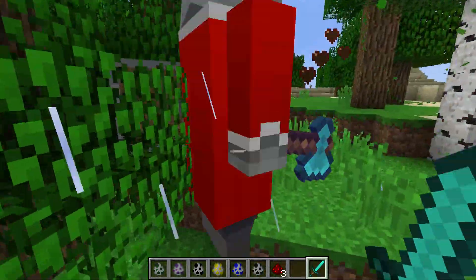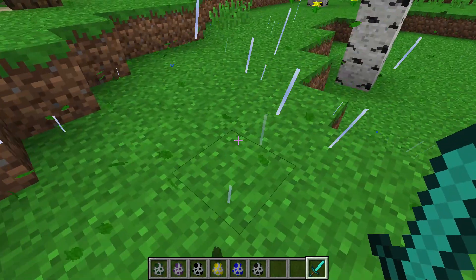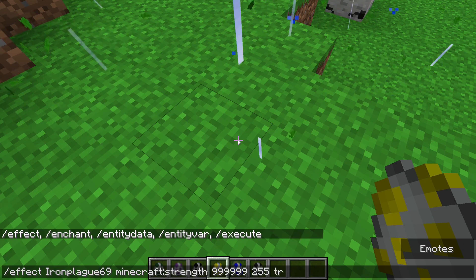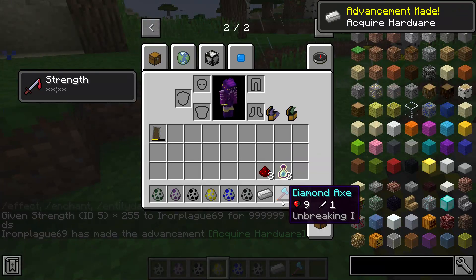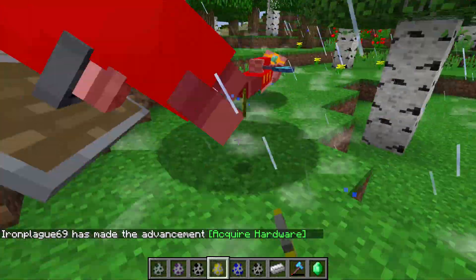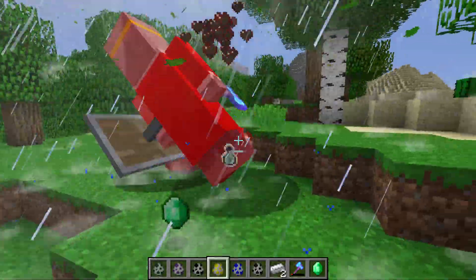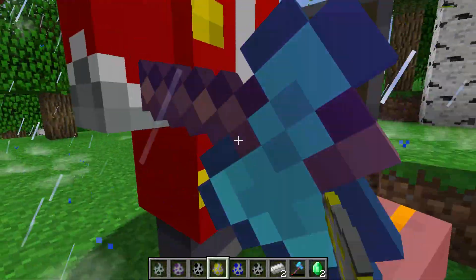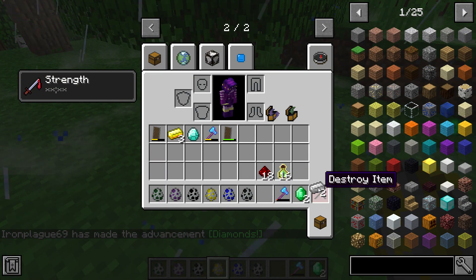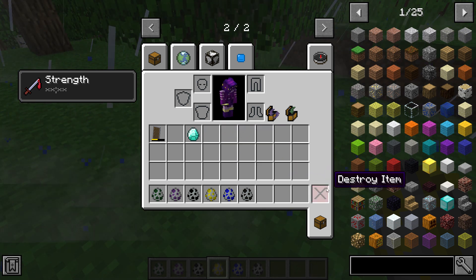The Illager King drops redstone, and let's see what else - they drop diamond, iron, and iron balls. Oh, and an emerald too. A storm became a tornado! It also has a chance of dropping diamond. So it drops mostly redstone, iron, and a bottle, with a rare chance of dropping his shield and diamond axe, which makes sense.